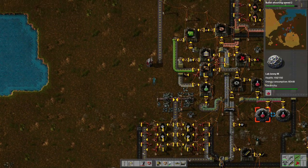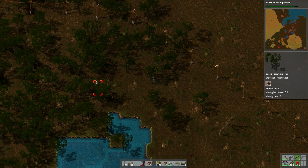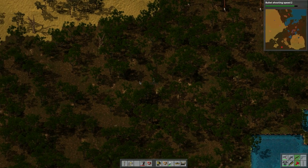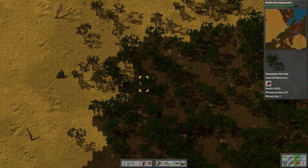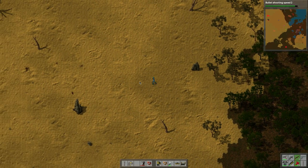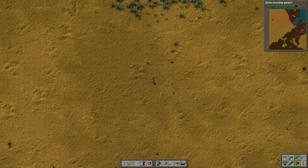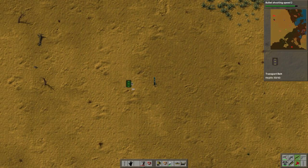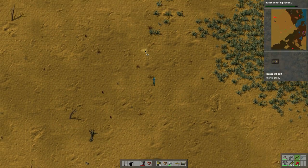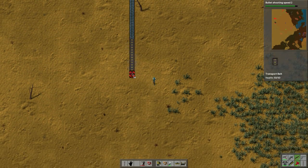Okay, these green things are backed up which is good. The bullet shooting speed research is going to increase, which is good. I think we're going to put the line through here. So I'm going to run back this way. Oh look, there's pollution coming up there where those harvesters are. Well, I guess we'll see what happens with the aliens - there's a whole bunch of them. So I need to place these like this, and I think I can run up this way. And here we go, we can hook in. Perfect.